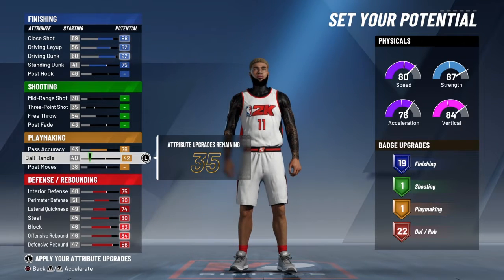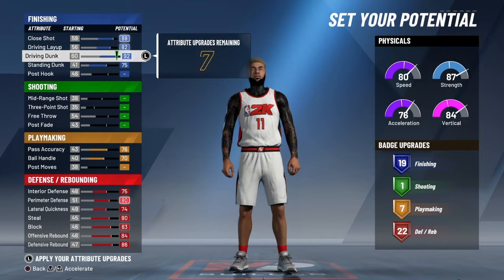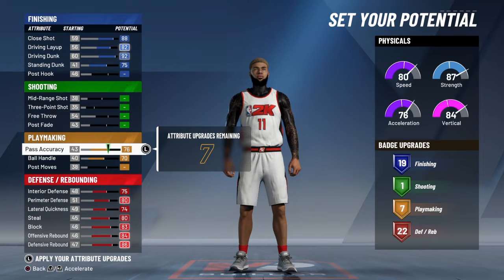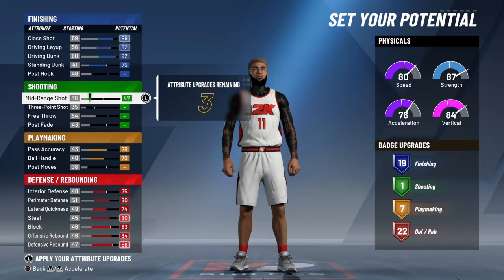You're going to have seven playmaking badges, so you want to turn up your pass accuracy and your ball handle — max those out. You will get seven playmaking badges, and now everything is maxed.